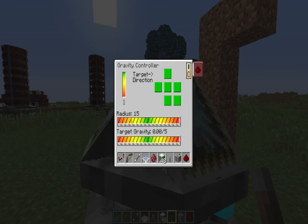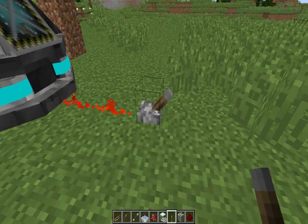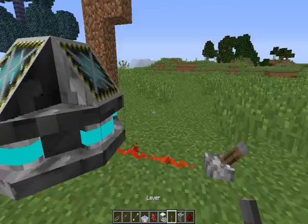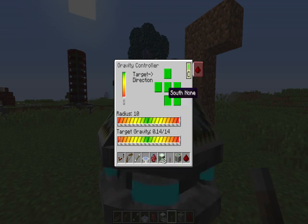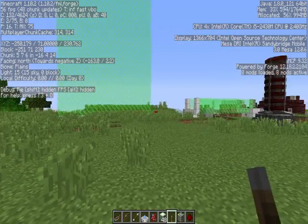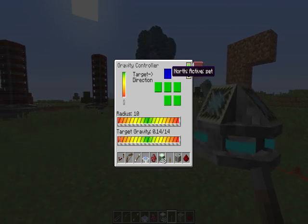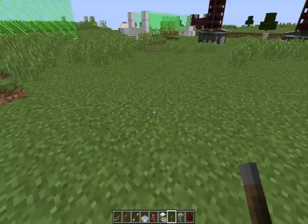I'm going to turn this to redstone normal and turn the machine on. I forgot to apply redstone to it — that's what happened. So you can see target gravity is 14, or it should be 0.14. Radius is set to 10. It's got a little cool animation where it spins. Not much has happened because I haven't really chosen a direction yet. The cool thing with this is you can actually choose target direction. So let's see if this way is north — I come up here and click north, click it, active set, and I'll start kind of drifting sideways a bit.